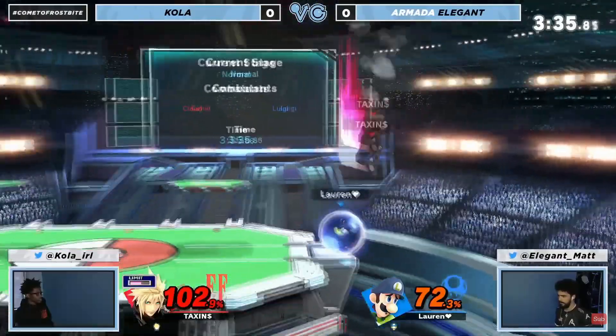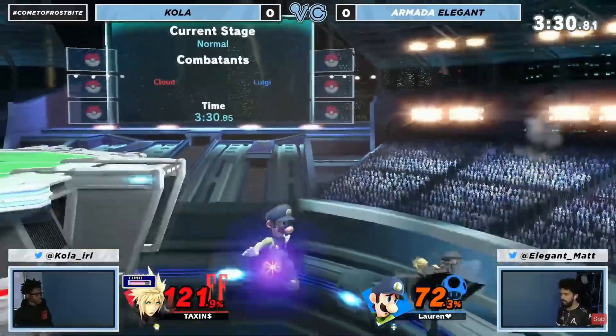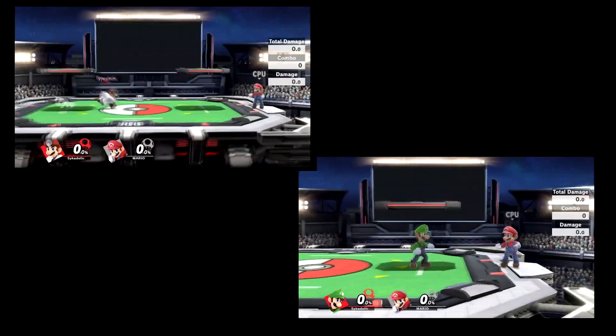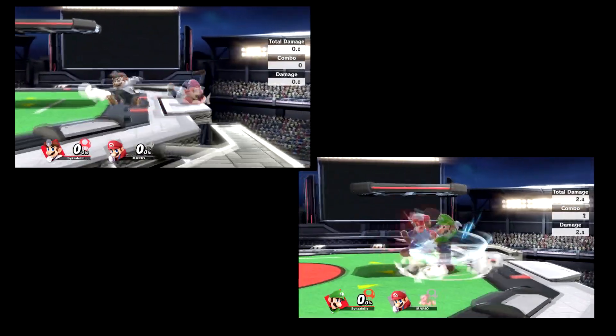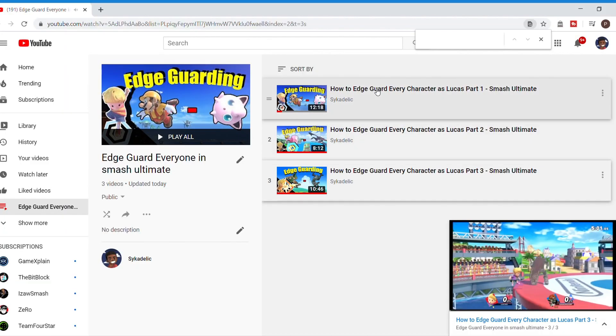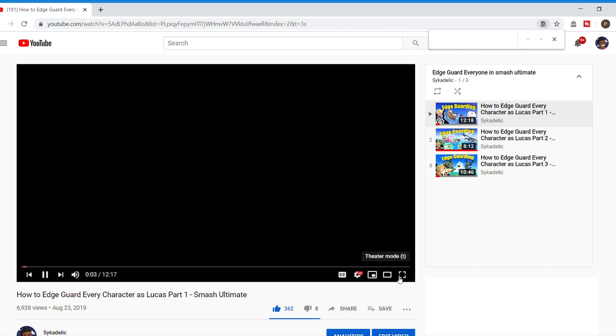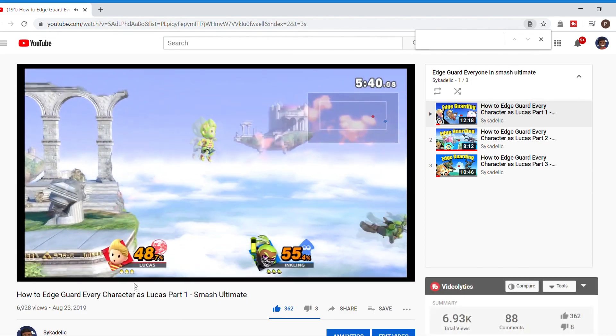Today we will be generalizing Elegant's aggressive edge guarding playstyle while also connecting Luigi's specifics to other characters in the game. Before we get into this though, I have an edge guarding series about edge guarding every single character in the game, so you should definitely watch that as well.